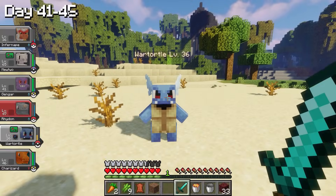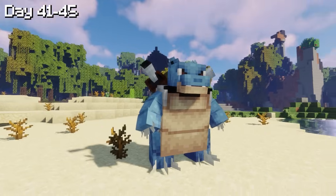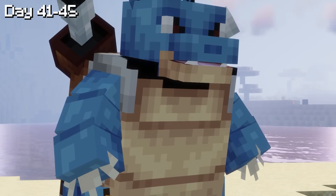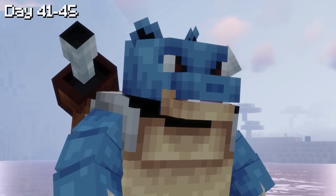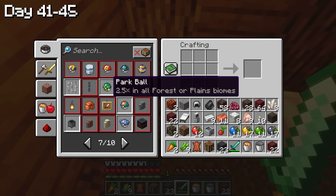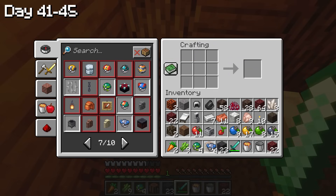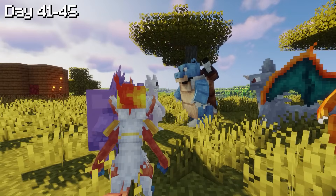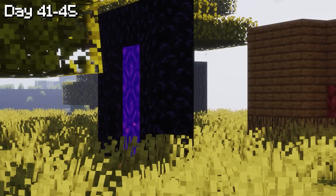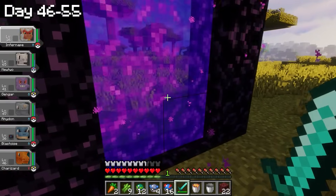I picked up some berries, made last-minute adjustments to the team, crafted some Pokeballs and necessities before heading into the Nether to get Blaze rods and Ender Pearls to craft Ender Eyes and make it to the End World. On day 46, it was time — I made the leap of faith and went into the Nether.